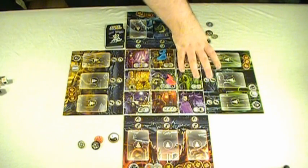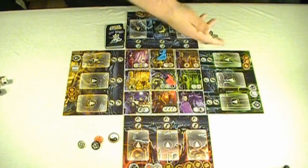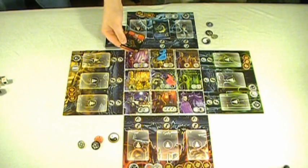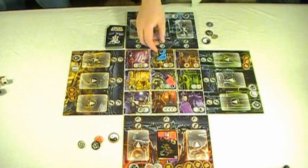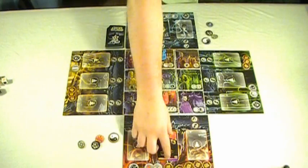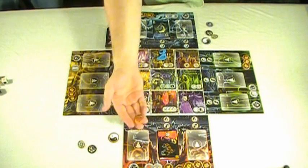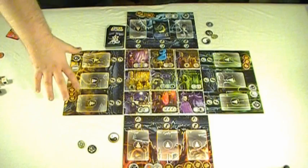Next it is the green board's turn, but there aren't any ghosts on it so nothing happens. Then it is Kenny's turn. Since there is currently nothing on his board — this being just the first turn — he flips over a new ghost, which happens to be a red ghost. In his movement phase he moves to a space and attempts to exorcise that ghost. He notes that this ghost has an icon making it immune to dice rolling, so in order to exorcise it he will just have to discard a Dao token. Next, the yellow board takes a turn, but again nothing happens because there is nothing on it yet.